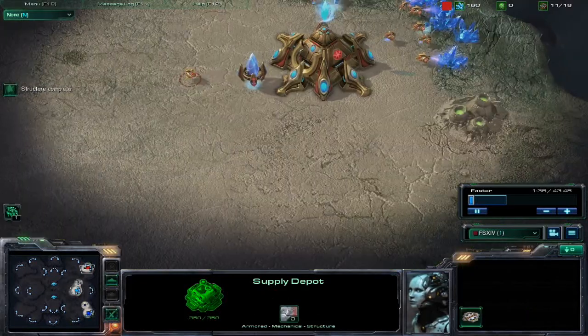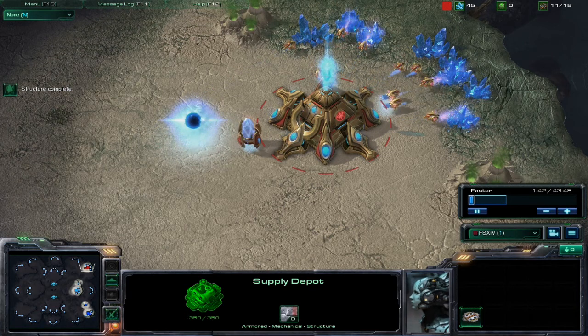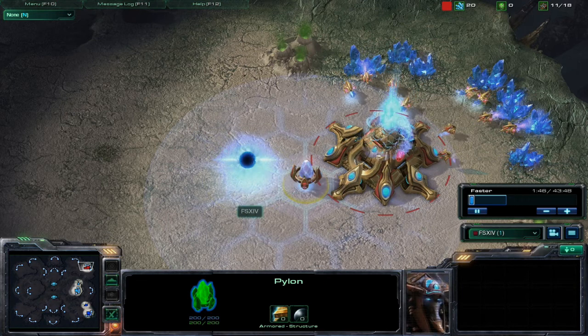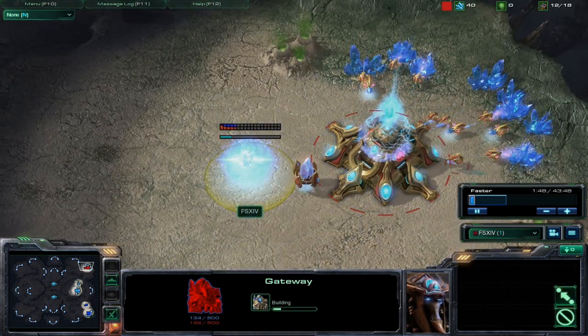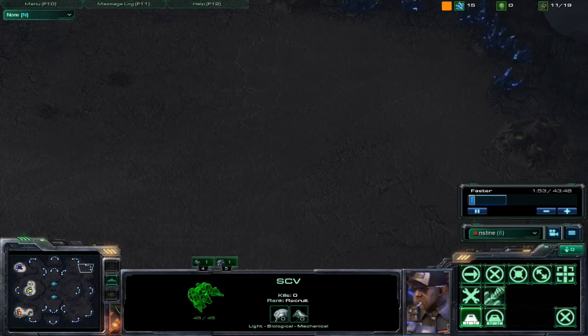This is a good game — it was drawn out, about 40 minutes long. First pylon is already down here as you can see, then we have our first gateway going down, so let's switch over to the enemy team here.